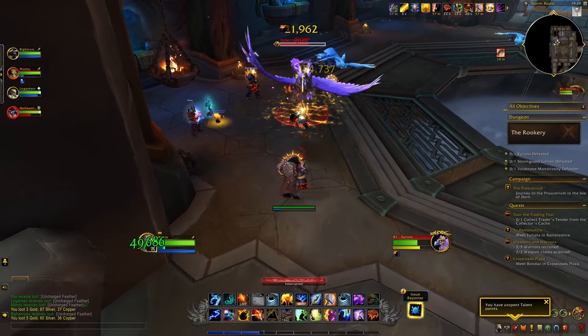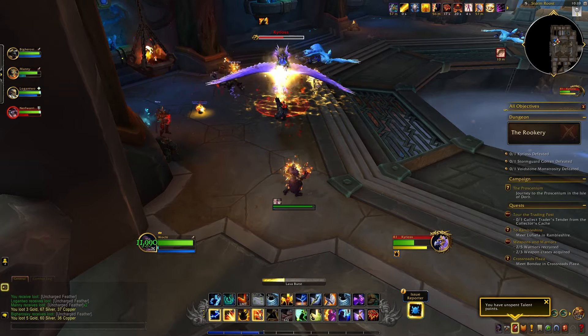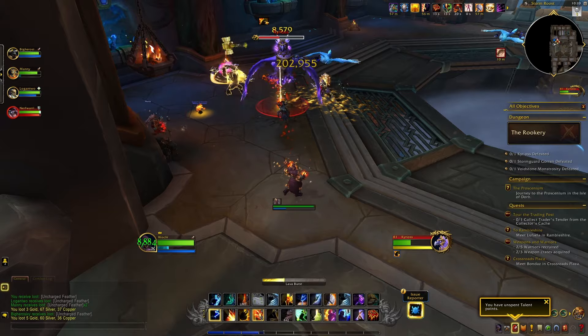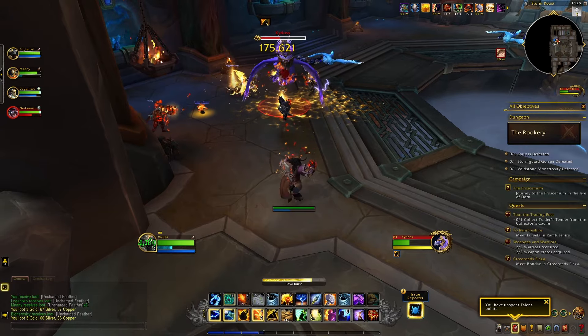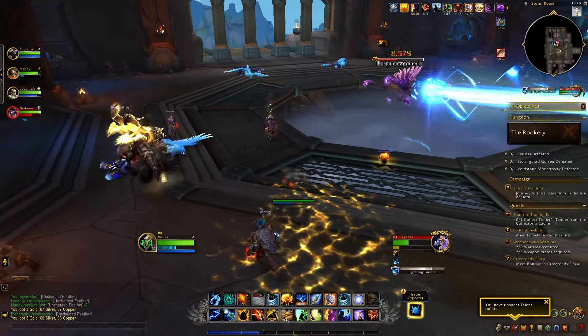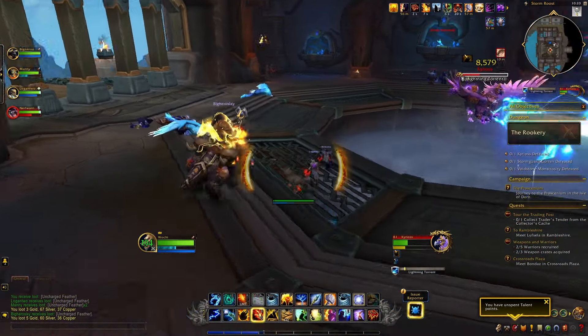The boss will periodically go to the center to do a sort of laser beam attack. Watch out where he is facing because he will start to rotate a quarter of a circle into a direction, zapping everything on his path. Make sure that you're not getting caught by this laser beam, and then basically rinse and repeat after that.